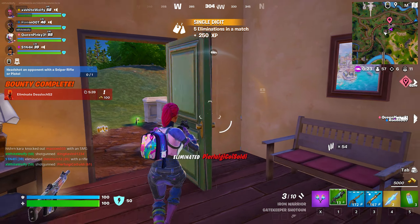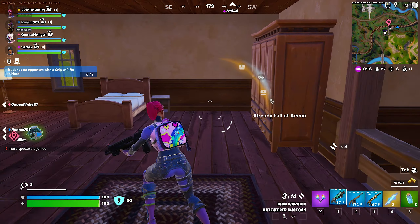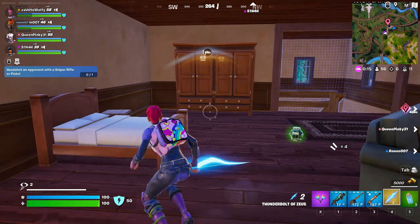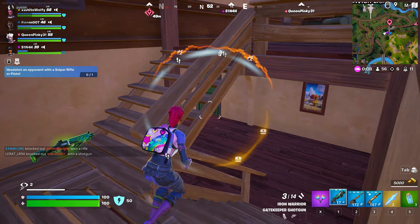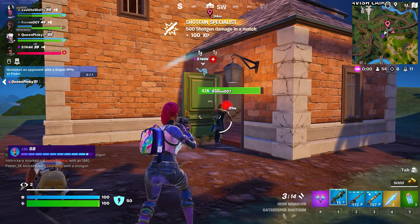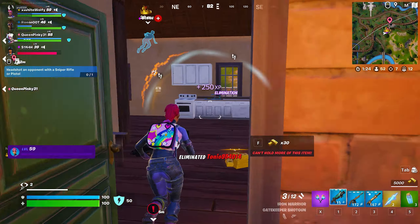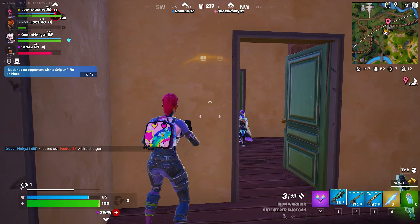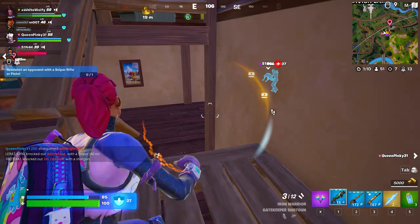For attachments on both shotguns, I run no sights — I like to keep it clean so I can see as much around my screen as possible. Second attachment is the extended mag; this is a must. The gatekeeper goes from three shots to five shots with extended mag, and it can already kill someone in three shots with a headshot. Third choice is the hipfire laser — you want to be as accurate as possible when hipfiring and moving. Extended mag and laser make a massive difference; the sight and muzzle are up to you.